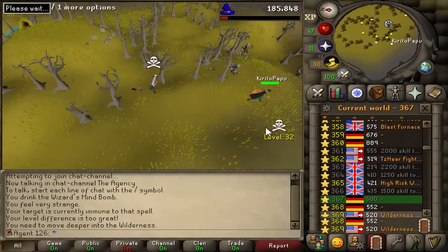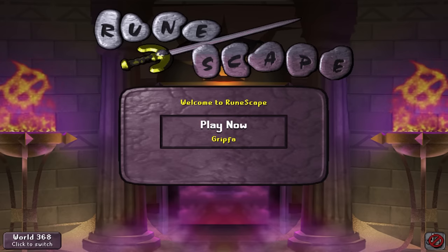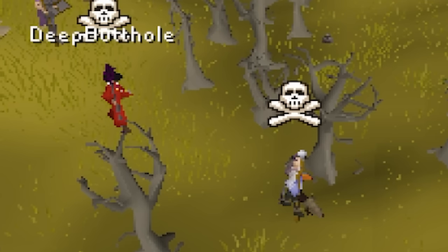I'm hopping worlds — God, please, nobody here. Oh my god, Kevin! What the hell? How am I this unlucky? If he would have attacked me, I was 100% dead.